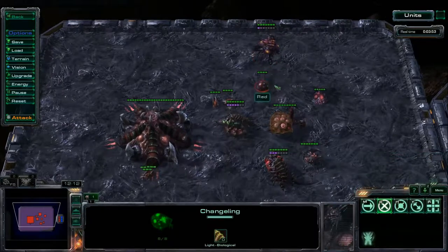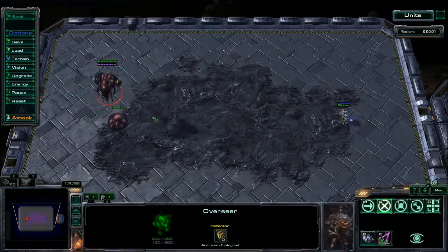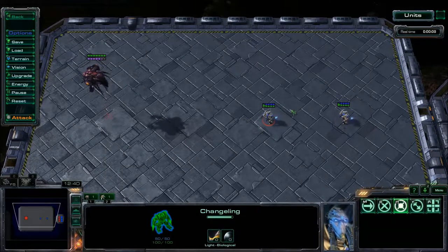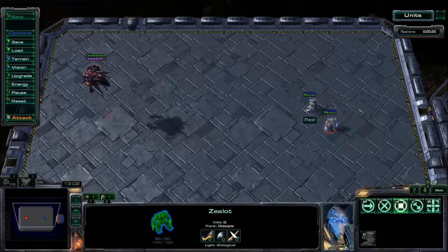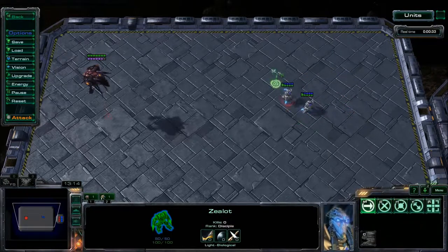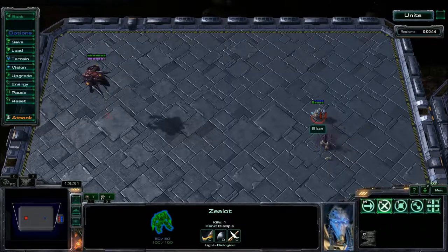The Overseer can spawn a changeling — a little blob that, when it runs into an opponent's unit, turns into a fake unit of your opponent's color and type. If your opponent is Protoss it'll turn into a Zealot; Terran into a Marine; Zerg into a Zergling. It's hard to spot, but if your opponent right-clicks or attack-moves it, the changeling dies. You've got to follow units around and make yourself less noticeable. The changeling can't attack, but it provides vision and is hard to spot if your opponent isn't paying attention.